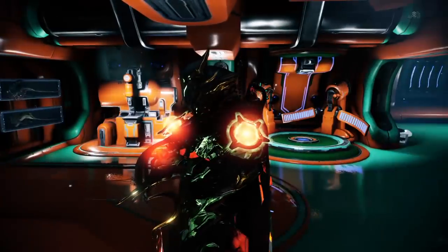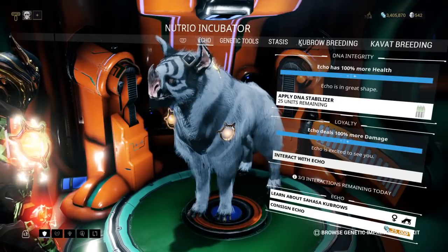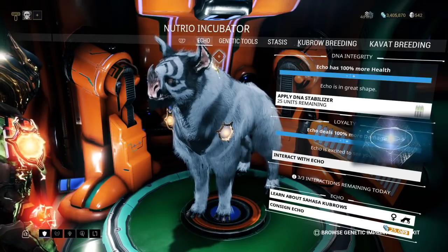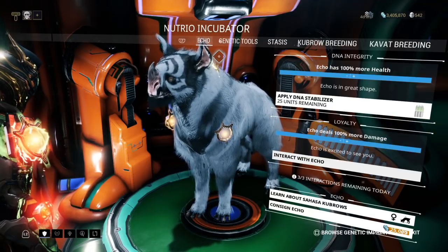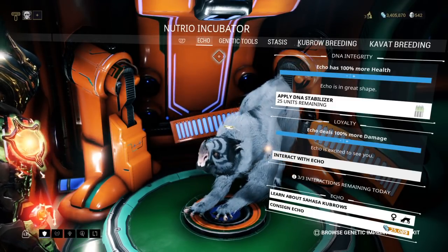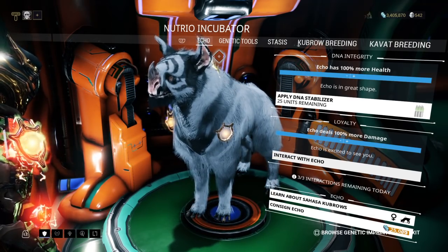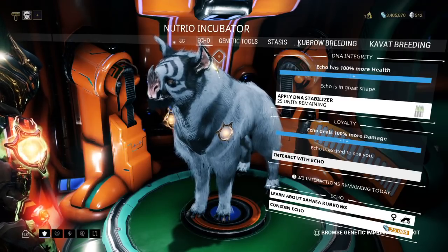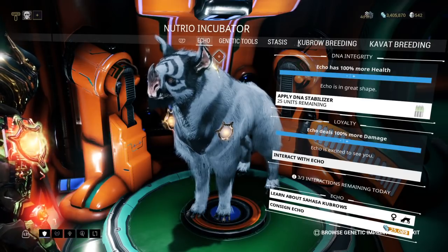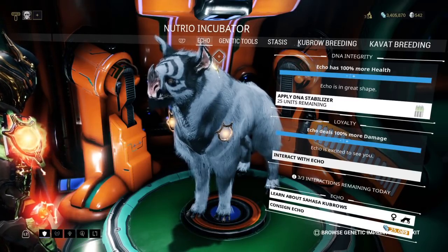The reason for this is because it can get very expensive very quickly. Case in point, my Omega Lotus kubrow probably took approximately 30 breedings before I finally got her. Now 30 breedings doesn't sound like a lot, but incubator power cores run 100,000 credits each time — times 30, that racks up to 3 million credits. And this doesn't count the typical resources, DNA stabilizers, stasis chambers, genetic templates, and everything else involved.